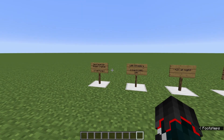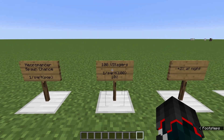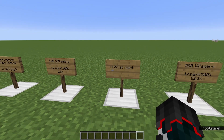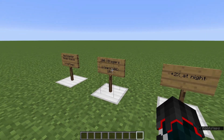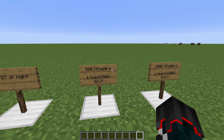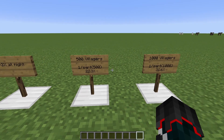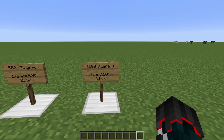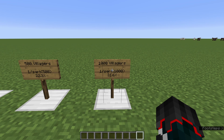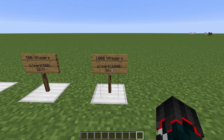The Necromancer has a bit of math behind his spawn mechanic. Basically, you take 1 divided by the square root of your village population. So if you have 100 villagers, 1 divided by the square root of 100, which is 10, so 10%. You also get a bonus 2% if it is nighttime. So if you have 100 villagers and it's night, you have a 12% chance of the Necromancer spawning. With 500 villagers it ends up being 22.3%, or 24.3% at night. The goal is to get somewhere around 1,000 villagers — at that point it's going to be 31.6%, or 33.6% at night, so about every third spawn.